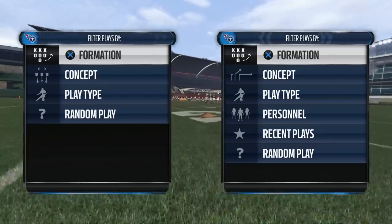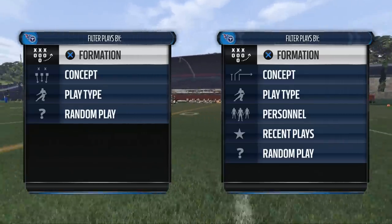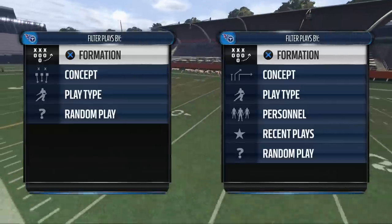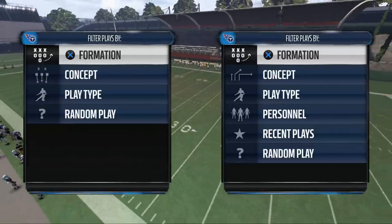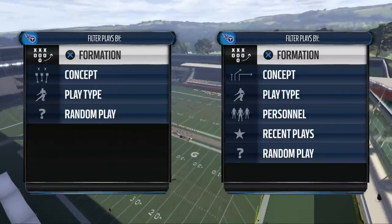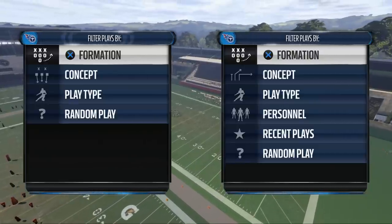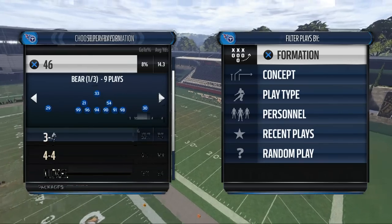Today we're going to be taking a look at how to beat the zone defense in Madden NFL 16. The secret to beating the zone defense is to flood zones by using trips and bunch formations to really spread the zone out and isolate one section of the field, overloading it with receivers flooding the zone. We're going to use a trips formation to really break that down for you today.